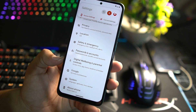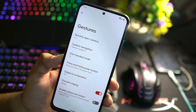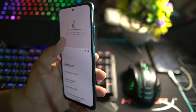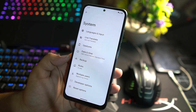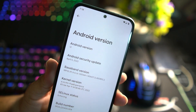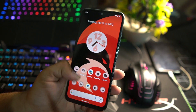We also have privacy, location, safety and emergency, passwords and accounts, digital wellbeing, Google, and system settings. In system we have languages and input, live translate, and gestures. In gestures we have quickly open camera, system navigation bar — you can change it and also access one-handed mode. We have press and hold power button settings, three-finger screenshot, advanced restart, date and time, backup, reset, multiple users. In the about phone section you can check Android 12 and the security patch of 5 April 2022.